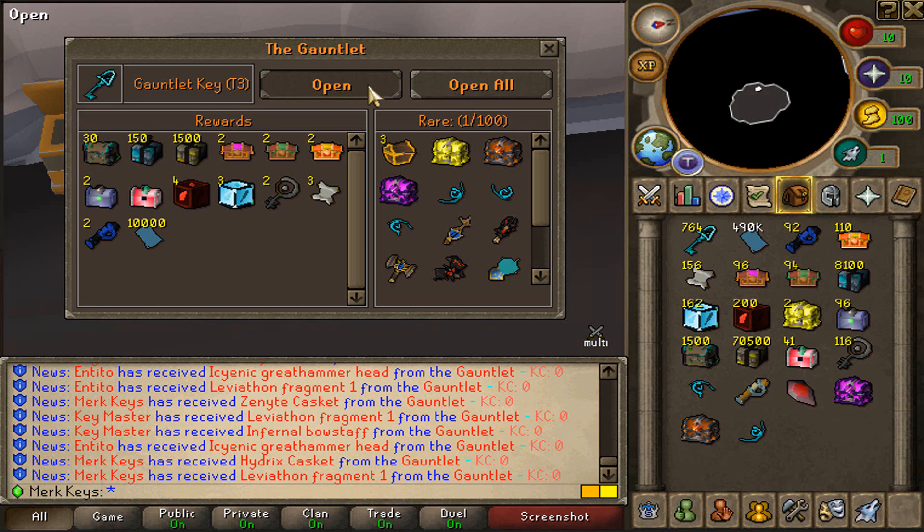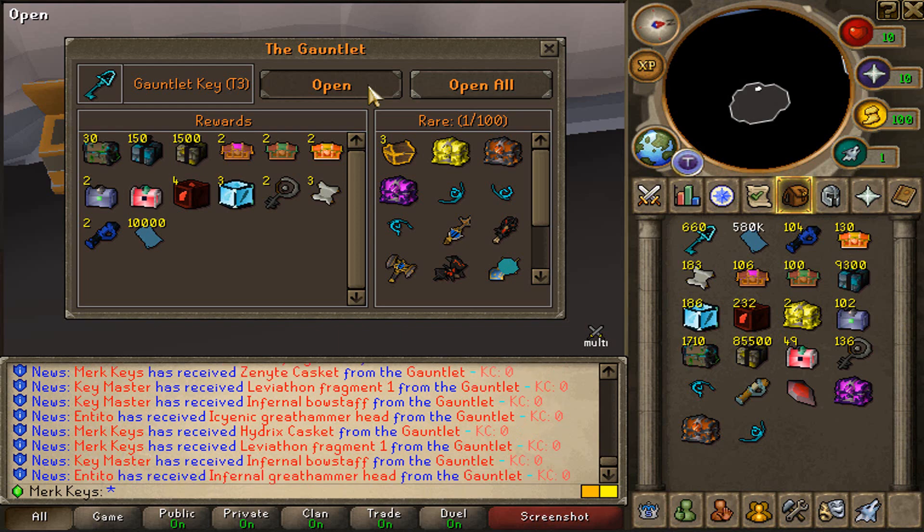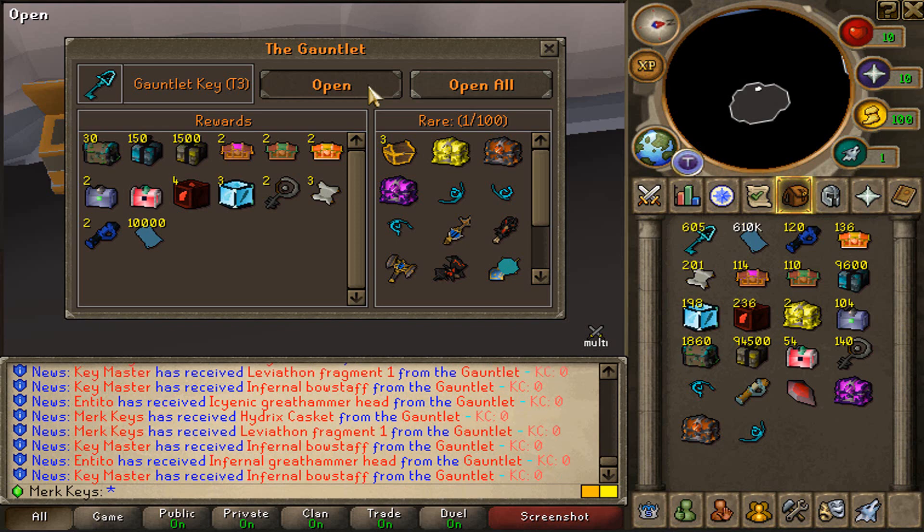Let's see. Leviathan Fragment 1. I will take that, boys. 700 keys left to open. What else can we get? But yes, I honestly can't wait to get to Tier 3 Gauntlet myself. The amount of loots that you can get from the Tier 3 Gauntlet chest is actually crazy. If the rare items are 1 in 100, you will get so many of these.